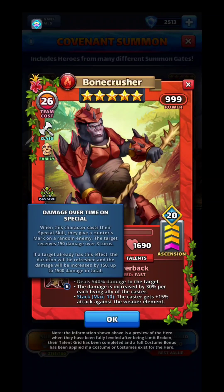Passive: Damage Over Time on Special. When this character casts their special skill, they place a Hunter's Mark on a random enemy. The target receives 150 damage over three turns. If a target already has this effect, the duration will be refreshed and the damage will be increased.